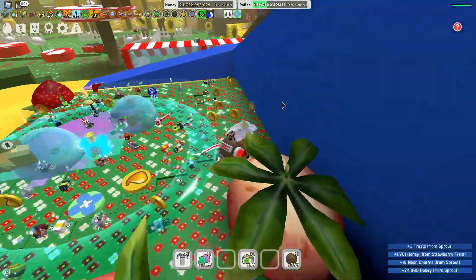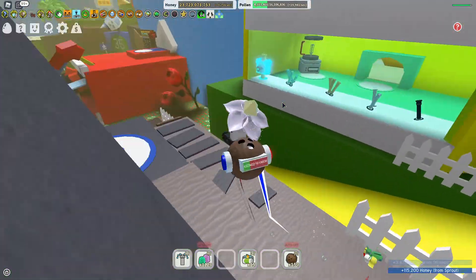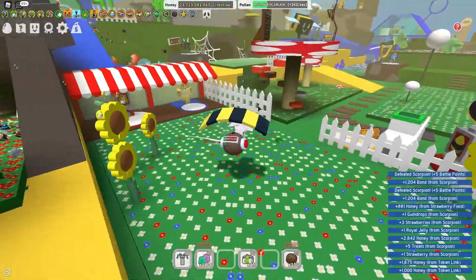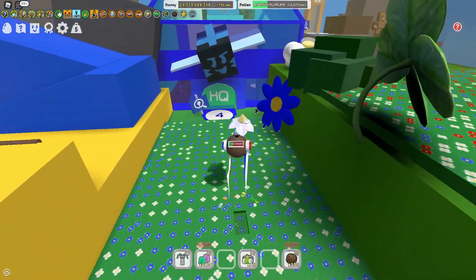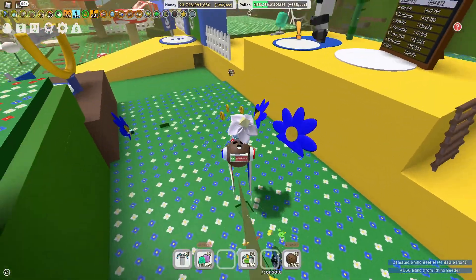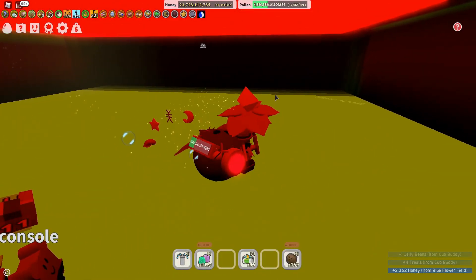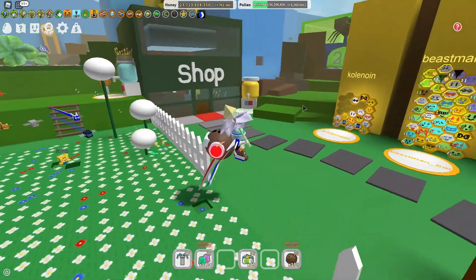So luckily after doing that, I'll usually run up here — cause by that time I'll have speed. Grab these two, come down here, go to the rose field. Then I'll make my way there, jump to the flower king beetle. Then I will go — alright let's just do this. Come over here, go as far as possible so my bees don't try to kill him. Ooh, jelly bean! I don't know how many jelly beans I have. But then we can come to here and boom, that is pretty much it.